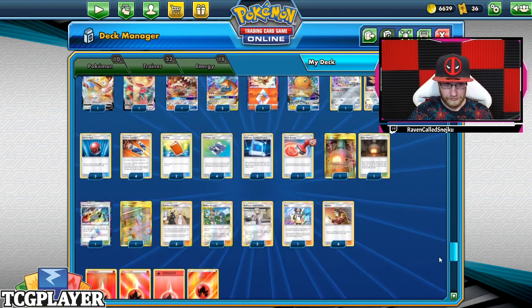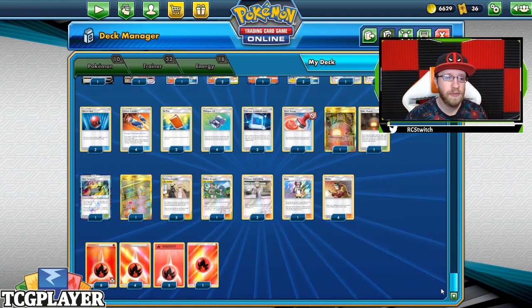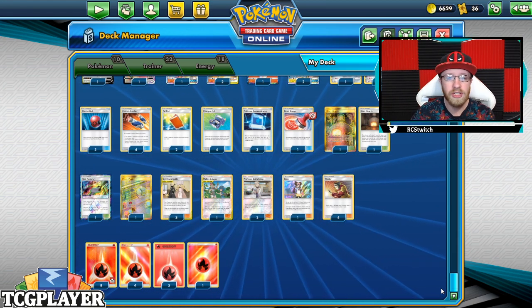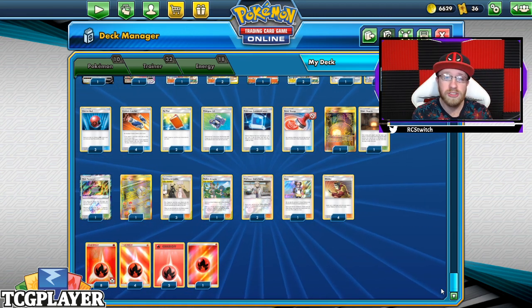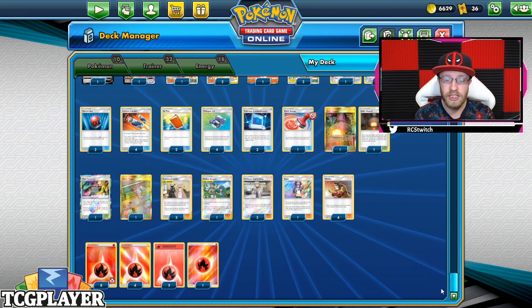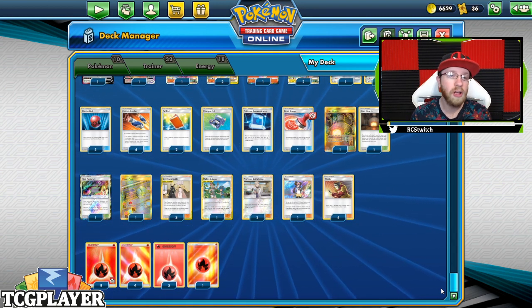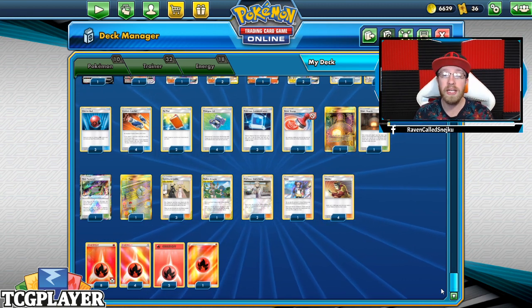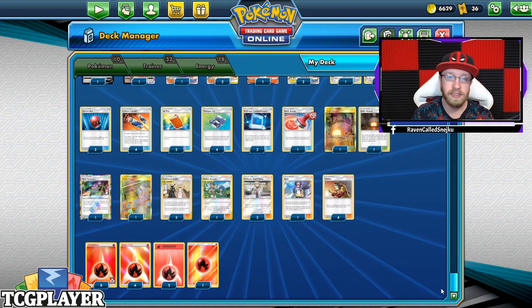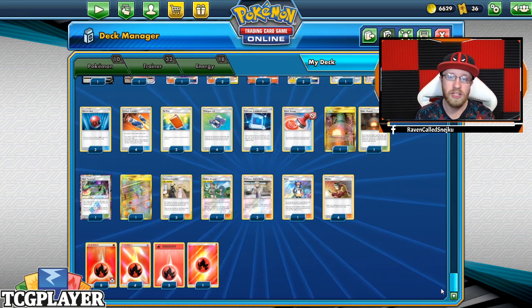Then we've got 32 trainer cards. We've got three Cherish Balls, four Custom Catchers. I know you can say why not Great Catchers — I just prefer Custom Catchers a little more because you'll want to get to pieces that are not always GXs, and sometimes you might play against someone that plays a V card and this gets it as well. And why not Ninetales — there just wasn't enough space for it.